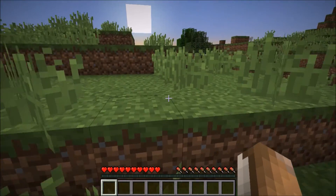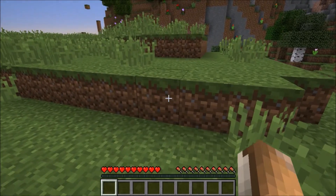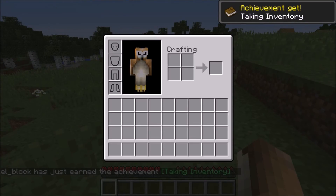Now, once you are in your new world, to get the Taking Inventory achievement, you're going to press the E key and now you have your achievement.